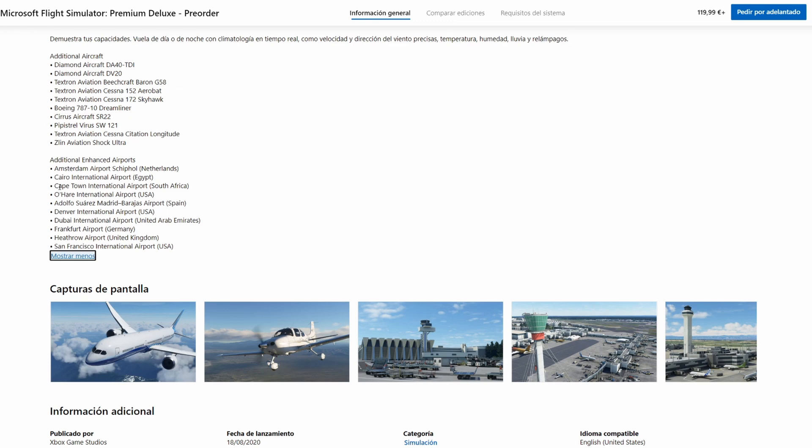The Premium Deluxe enhanced airports include all the Deluxe ones plus Denver International, Dubai International, Frankfurt, Heathrow, and San Francisco International. I want to reiterate — these are enhanced, third-party quality airports. That doesn't mean these airports won't appear in the Standard Edition; they will, just without the enhanced detail unless you have the Deluxe or Premium Deluxe version.